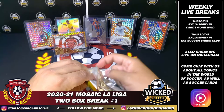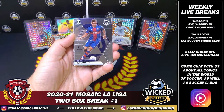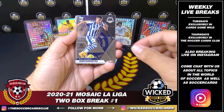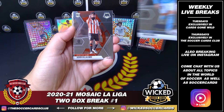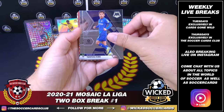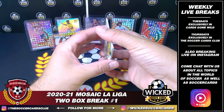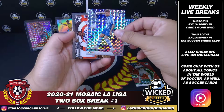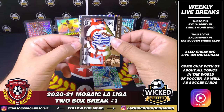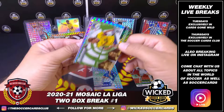Final pack of break number one — break number two going off immediately right after this. Gabriel Vega, rookie. Gerard Moreno. Pablo Maffeo, Huesca. Ander Baranasheta. Iago Aspas. Asier Villalibre. Javi Sanchez, rookie. Alex Fernandez. Guido Rodriguez, rookie. Takafusa Kubo. Titi Morente, rookie. Got a red parallel rookie of Josan for Elche. A Josuelu for Alaves, Silver Mosaic. And Alexander Isak for Sociedad. Closing out break number one with a Montage, Alex Fernandez for Cadiz.